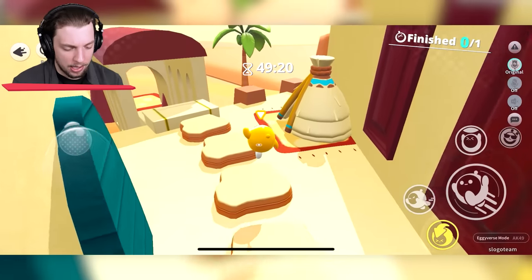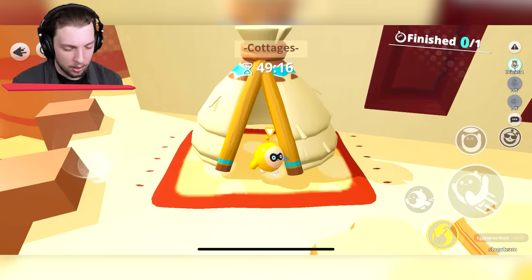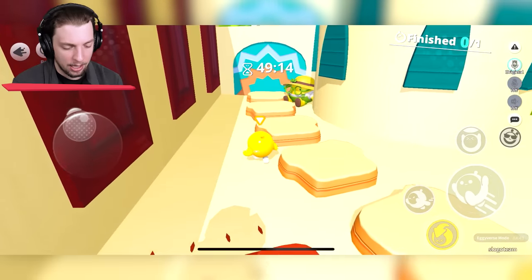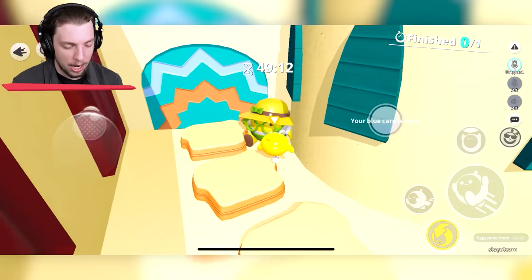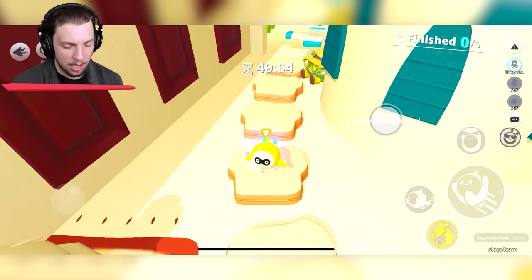My blue cup fell in the thatched house, I have to guard the gate. Is it this thing over here? Is this your car? Pick it up. All right, we've got it. Here you go buddy. Can we go through now? The door is open. I'm guessing that we have to stay on these things.